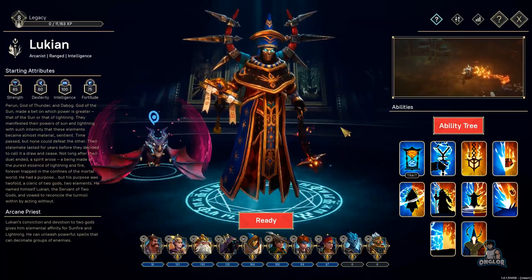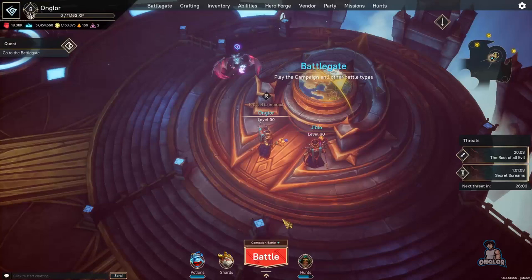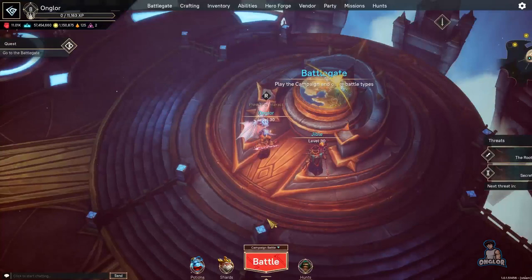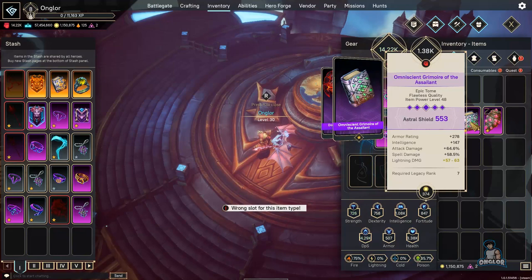Let's say I leveled Lukean to 30 — I would do a couple of level 40 to 50 missions and simply give the gear to the next character I want to level. So let's say the next character is Morkoth. I would take the gear off Lukean, leave it in my inventory, then go to Morkoth and give him the gear.